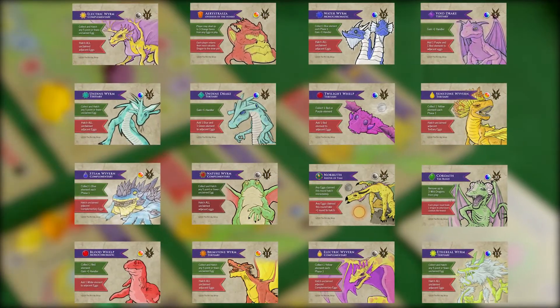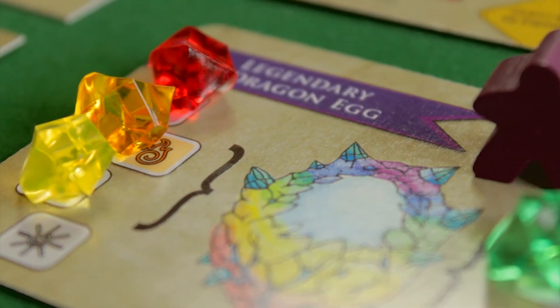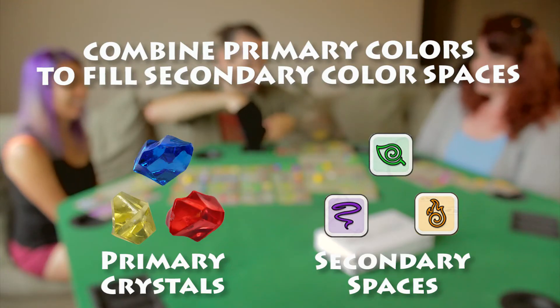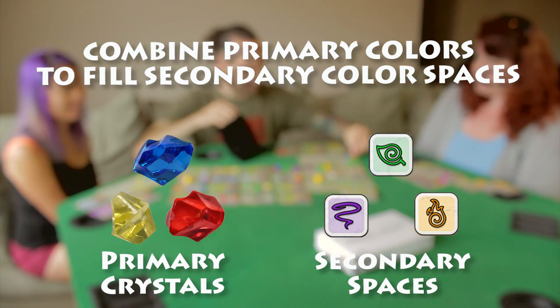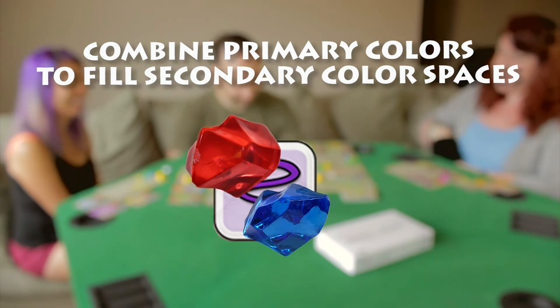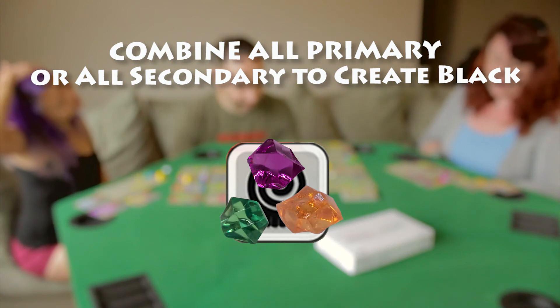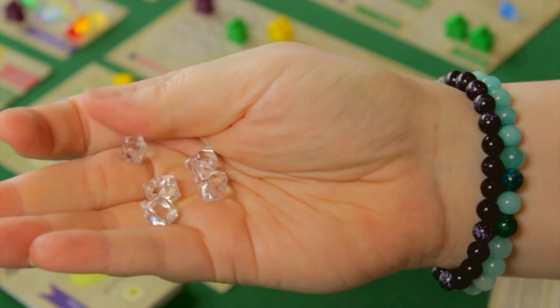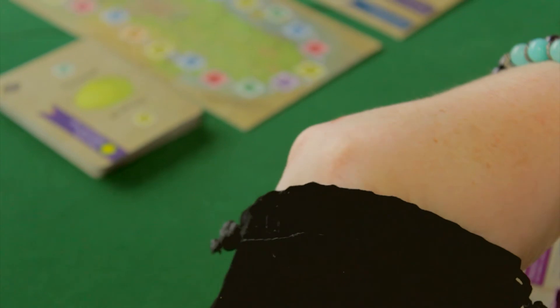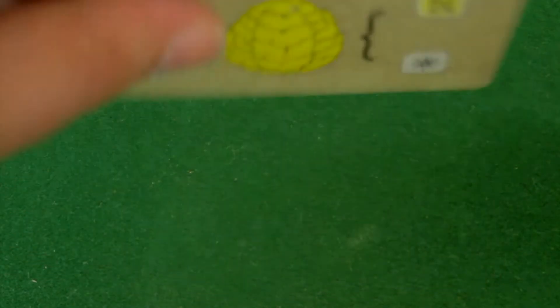Be careful! If at any time the hatching grounds are filled with these wild dragons, the game ends and nobody is proclaimed Dragonlord. To fulfill the color requirements of an egg card, place a crystal into an element space of the matching color. You can also combine elements of primary colors to fill an element space of a secondary color — for example, a red and blue crystal can be placed on a purple element spot. To create a black element, combine crystals of either all three primary or all three secondary colors. The white element, however, may not be created — it can only be gained through a random draw, by having a handler on the white space in phase 1, or from a dragon effect.